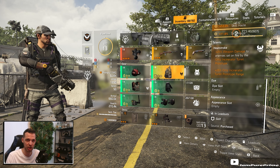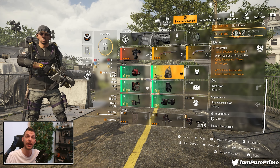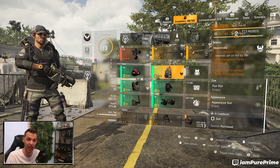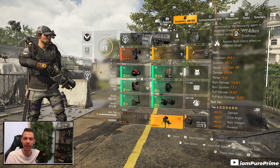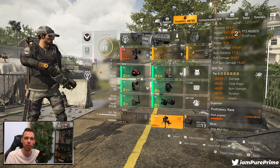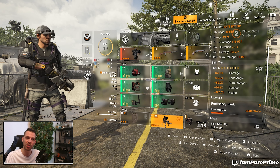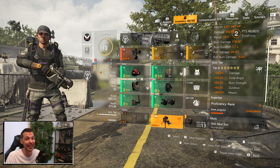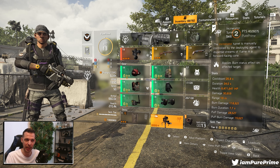The backpack talent is Heatstroke: plus 25 percent weapon damage to enemies set on fire by the Ortiz Incendiator Prototype, and plus 25 percent Ortiz Incendiator Turret Prototype range. That range will always be 19 meters, because if you scroll down through all the tier boosts — damage, cone angle, burn strength, duration, and health — it doesn't mention range, and unfortunately it doesn't mention cooldown or skill haste either.